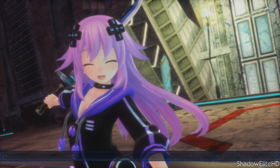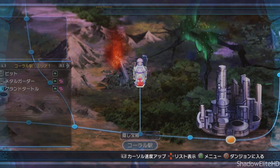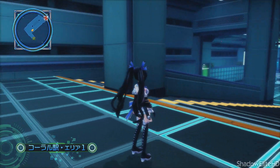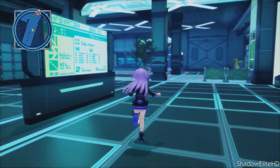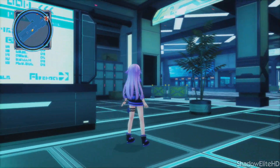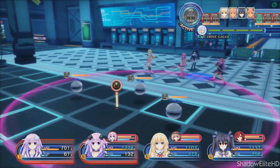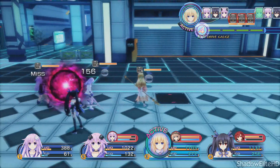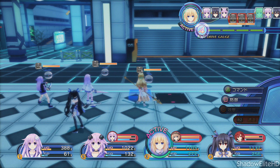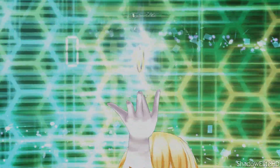The battle system is more or less the same as the other Neptunia main series games — they've been using the same system since Mk2 and have worked to improve and perfect it. What we have here is the best of what the developers could produce. You have a limited movement area, you can go up to foes to attack, use skills, items, or defend. Some special EXE attacks require a formation to use them, and once you pull them off they do some really incredible damage.